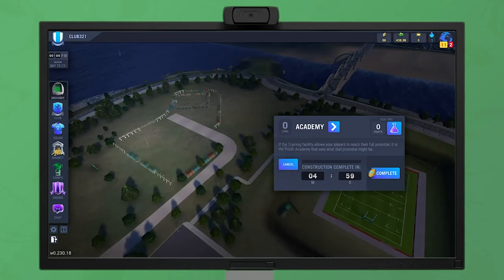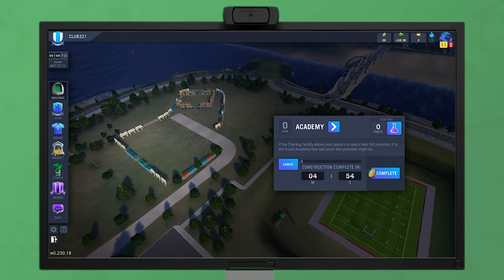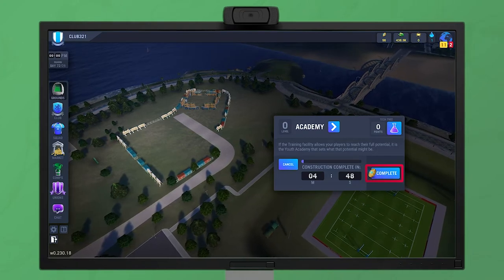Construction takes place in real time and may take from 5 minutes for the first level, up to hundreds of hours for the higher levels. You can complete construction early by spending tokens, and the more construction time remaining, the more tokens this will cost you.